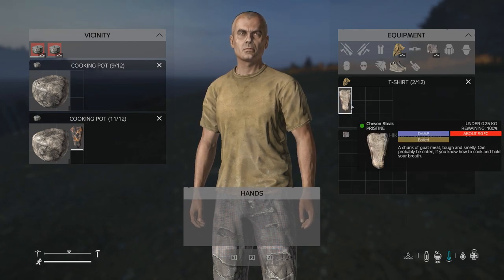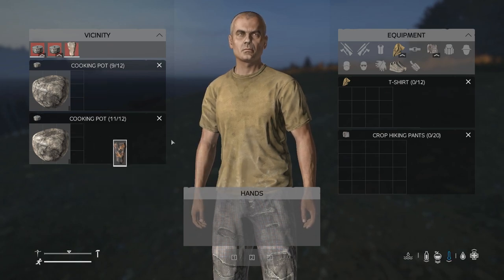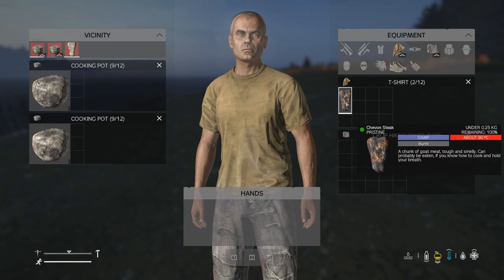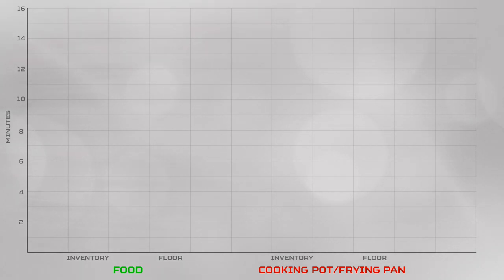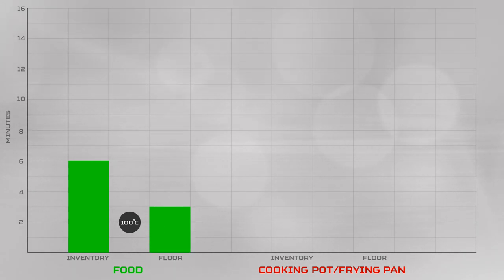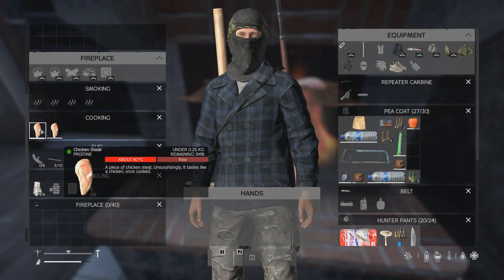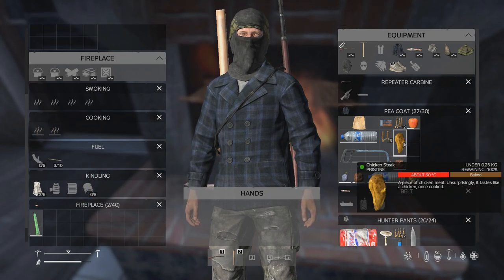All heated items decrease in temperature at 0.25°C per second when on a player, but 0.5°C per second when anywhere else in the world, meaning food stays warmer inside your inventory. Because everything cools down at the same rate in the same location, the maximum temperature you heat an item to determines how long it stays warm. For foods such as fruits, vegetables, mushrooms, meats, and fat, that's 100°C maximum — or 6 minutes inside a player's inventory, 3 minutes on the floor. For the cooking pot and frying pan, which heat to 200°C, that's 12 minutes, or 6 minutes on the floor. Therefore, cooking food and storing it in your inventory for up to 6 minutes before eating it is a great way to extend the benefits of fireplaces.